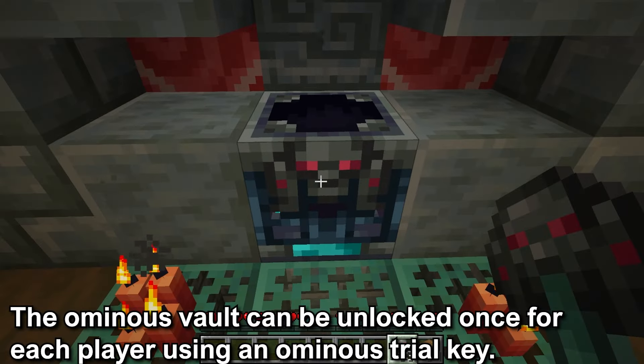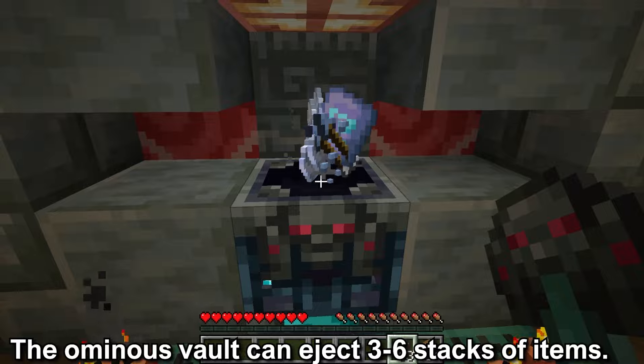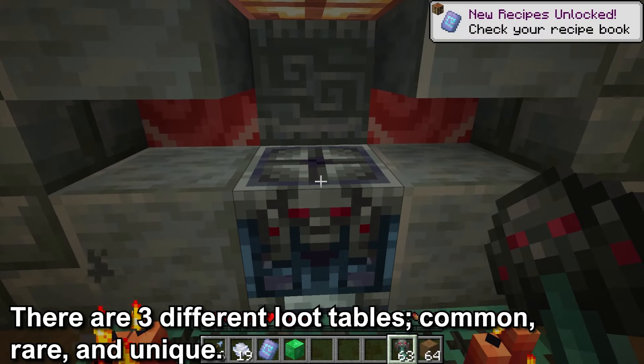The Ominous Vault can be unlocked with the Ominous Trial Key once for each player. The Ominous Vault can eject 3 to 6 stacks of items. There are 3 different loot tables that the Ominous Vault draws from: the common, rare, and unique items.